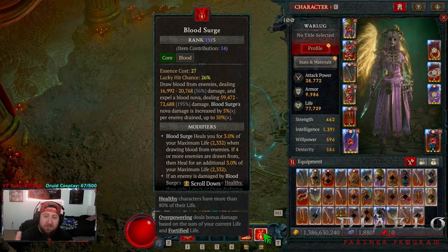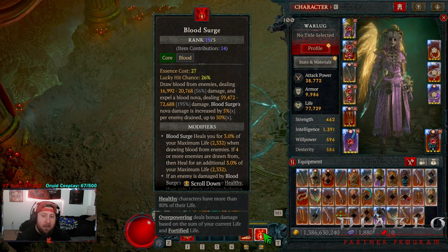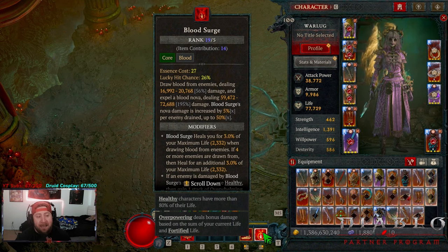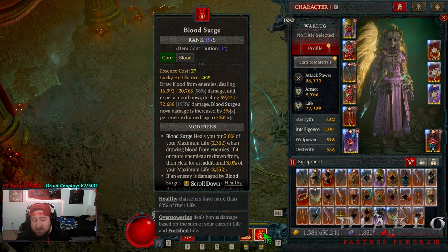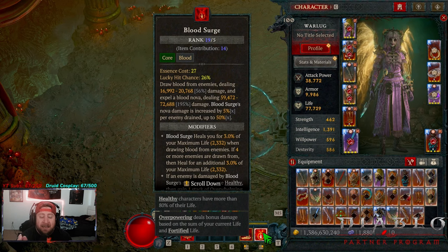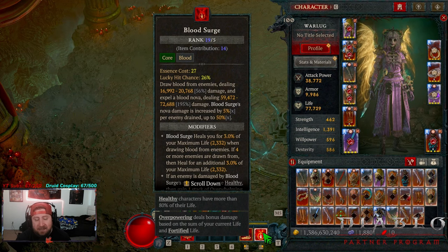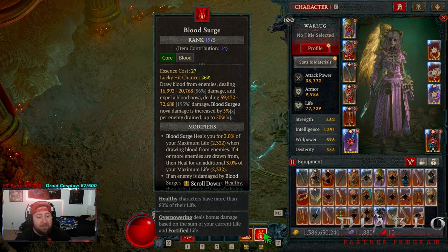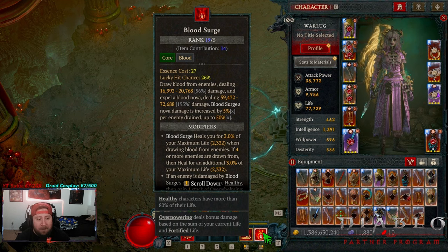Ever since we started leveling other characters with the new 35% increased bonus from the Mother's Blessing event, I got shown the Blood Nova build from Necromancer. I had no intentions of playing Necromancer this season, but I saw the Blood Nova build in Infernal Hordes from a few of my teammates and I had to build it. As you saw, we just sucked down two of the Tormented Bosses — easy, no problem whatsoever.